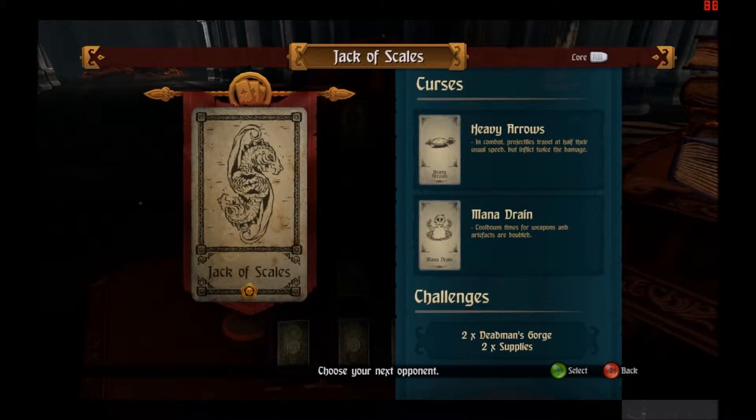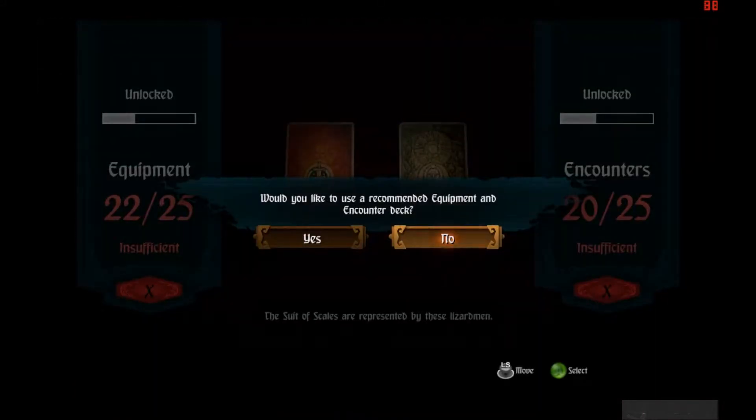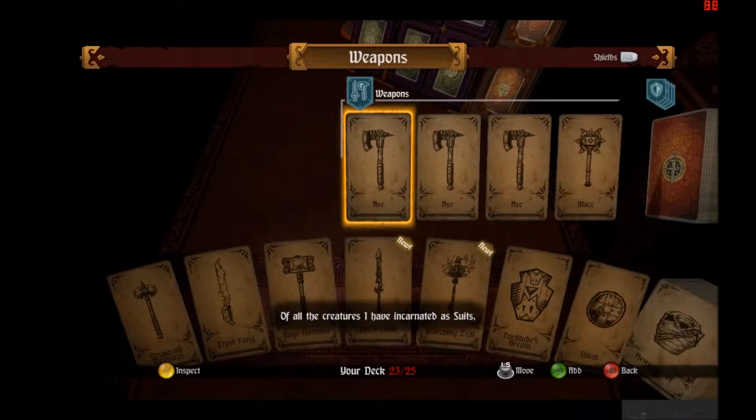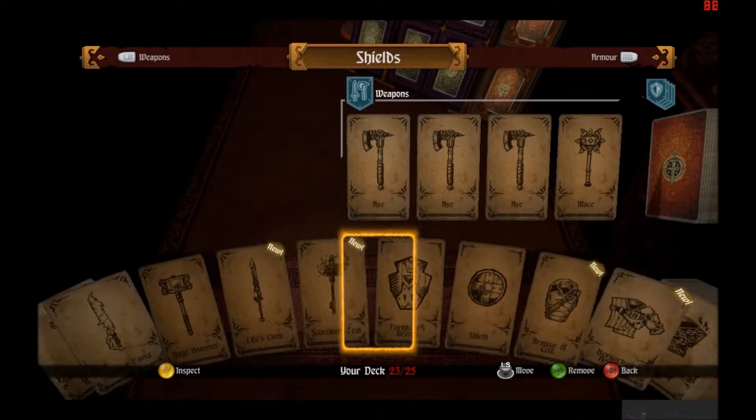I have two curses. Let's see what those are. We have Heavy Arrows, which is in combat — projectiles travel at half their speed but deal twice the damage. So that'll be great as I try to figure out how the hell to dodge that. And Mana Drain — cooldown times for weapons and artifacts. That's much better than the money one. Also, two Deadmen Gorges and two Spikers. The sort of scales are represented by these Lizardmen — quiet, patient, lethally subtle and coldly intelligent. Of all the creatures I have incarnated as suits, these please me the most.